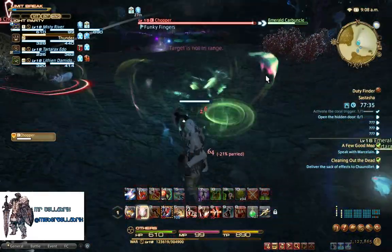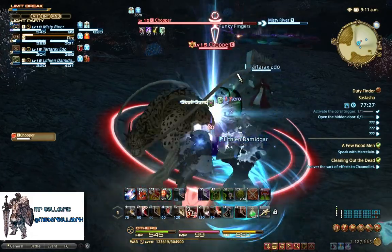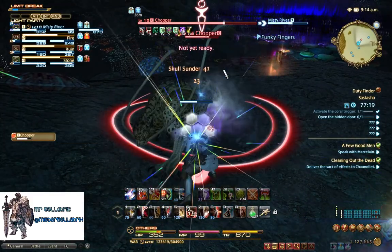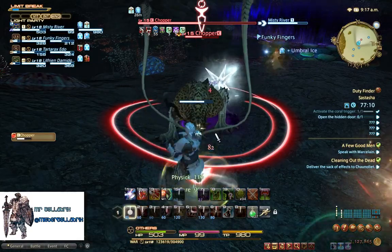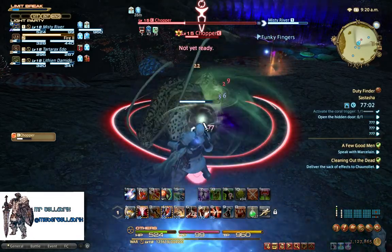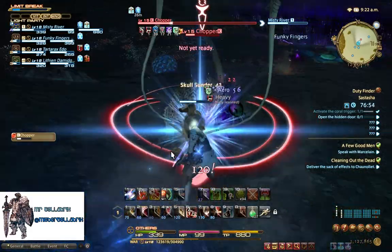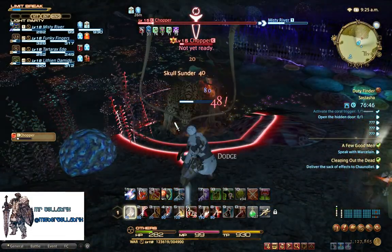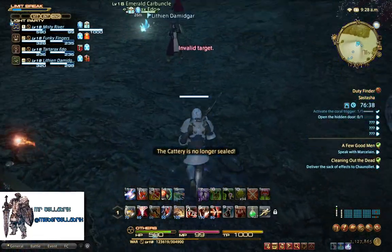The first boss is Chopper - a giant coral-type enemy. It's fairly simple, no real mechanics involved. Make sure you've got a steady hit. It will cast an AOE called Charged Whisker, so use your stun move - for warriors that's Brutal Swing - to interrupt the area of effect. That's all there is; it's a really gentle introduction to bosses. Brutal Swing wasn't off cooldown that time so we just had to get out of the way. I really wish the healer would stop Fluid Aura-ing the boss around; he's got Cleric Stance back on.